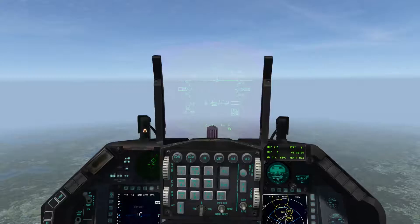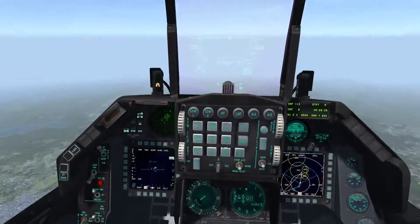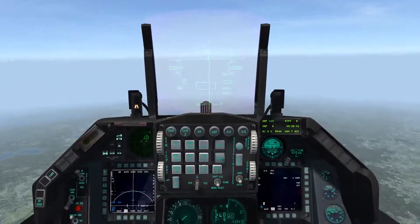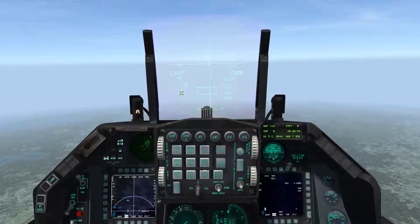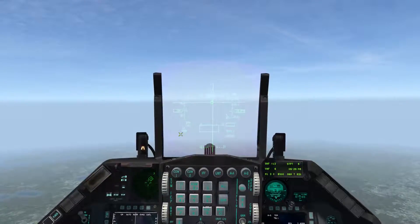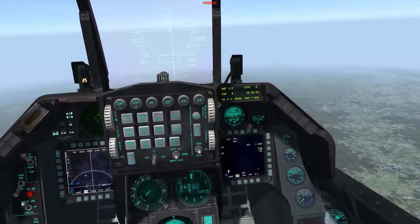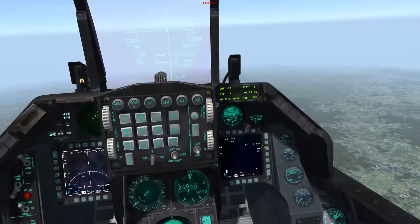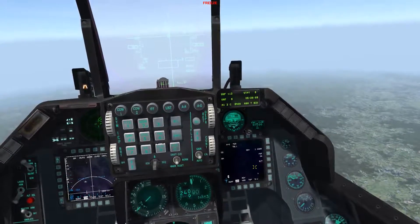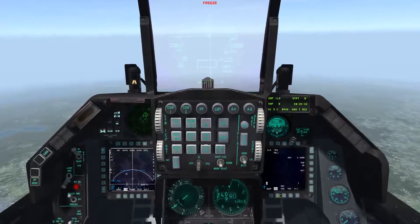I'll show you the fence-in here. Of course, master arm on, then air-to-ground mode. You can see on the HUD, since I just have HARMs, I'm actually in HARM mode - not in CCRP, IP, DTOS, or anything. On the SMS page, you can see two AGM-88s are selected and the power is off, so I'll turn the power on. It comes up with a BIT test, though it's not functional in the game.